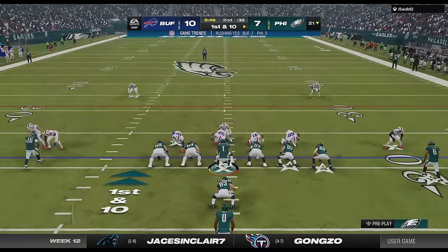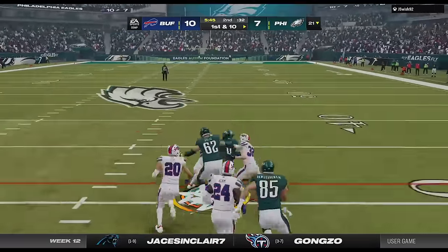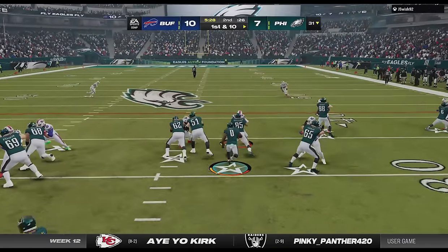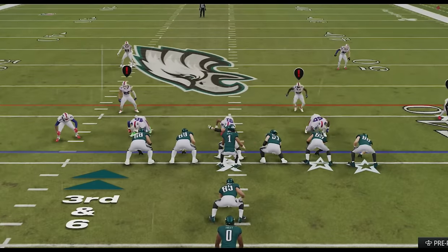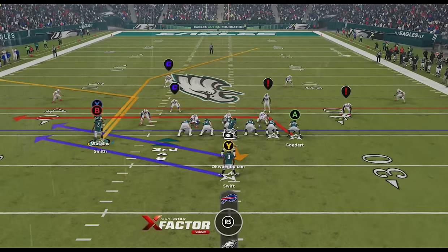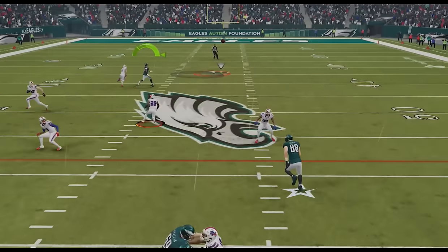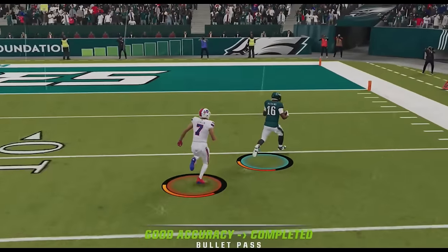Back on offense, my opponent is already worried about my deep passing game, so he comes out in a dime normal defense. Anytime someone does this, I'm just going to make him pay for it on the ground, before he gets me to a third down and I see that he's sending that house in an obvious man zero blitz. So I switch to the PA tight end leak once again, and this time I motion across the receiver so I can throw to really either one of them, but Quez Watkins is always my go-to as we take the lead.